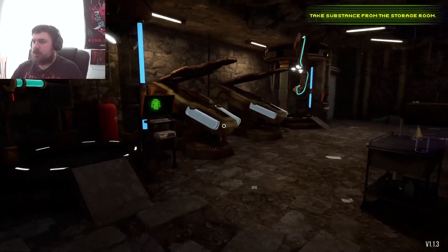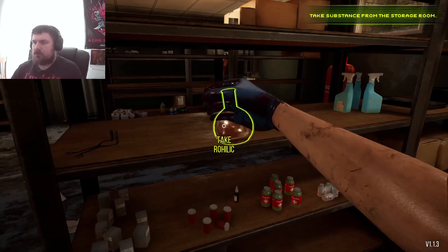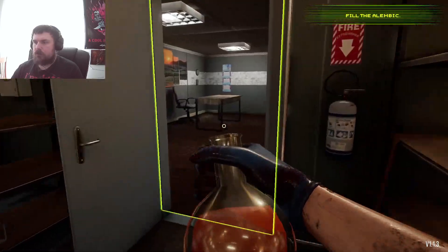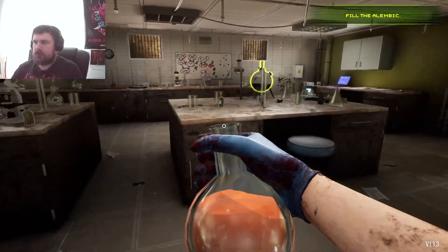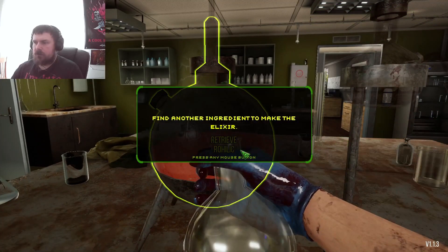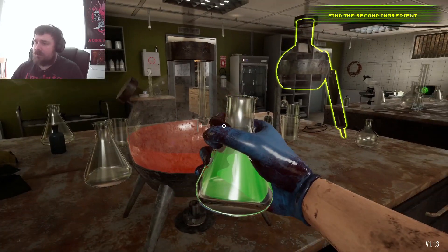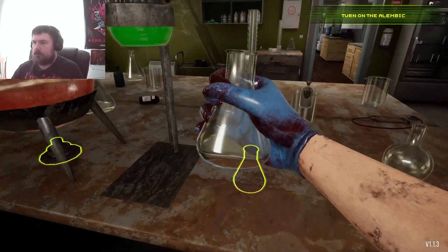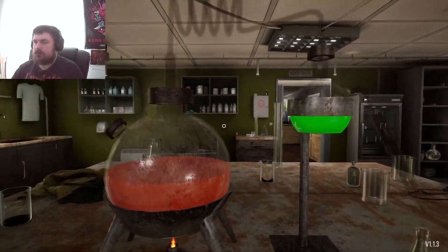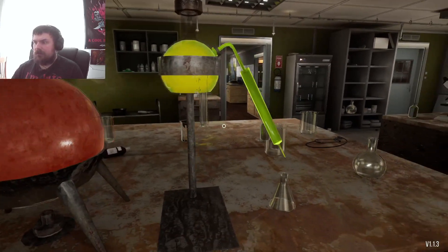Take substance from storage room. Where the hell is the storage room? It's all the way upstairs. Now put this ingredient into the element. So now we've got to go all the way back downstairs — all the way over here. Pour it in. Find another ingredient. Green, one of my favourite colours. And orange, another colour that I like. I'll put it in this one. We're doing science, people. Science!